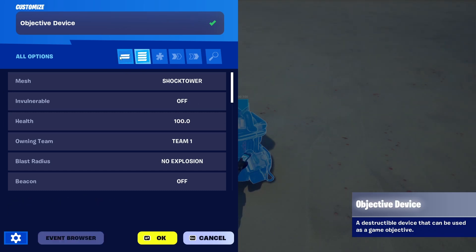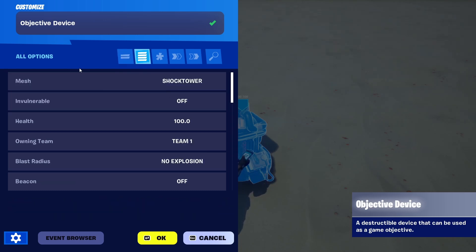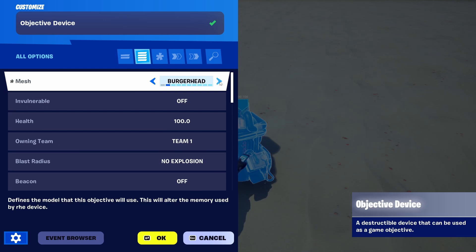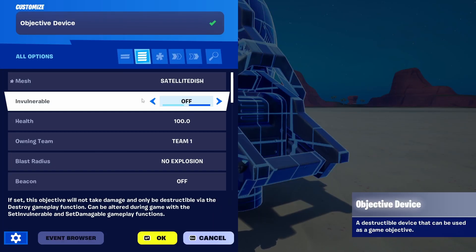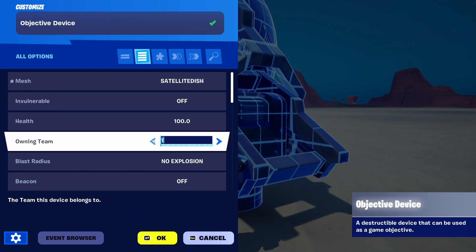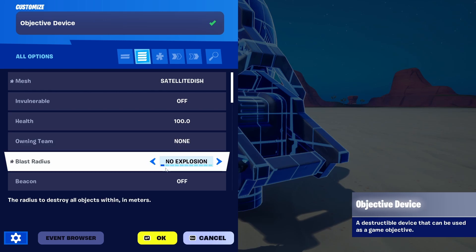Let's enter the objective settings. Under basic options you have several elements, but we're going to go directly into all options. You can change the mesh — there are different options you can apply instead of the initial device mesh. You can set vulnerability and health. This is important: because I'm on team one, it's already seeing this as my team's objective, so I won't be able to destroy it. I'm going to set it to none. Imagine you want any team that destroys the device to automatically be the winner — you'd set it to none.